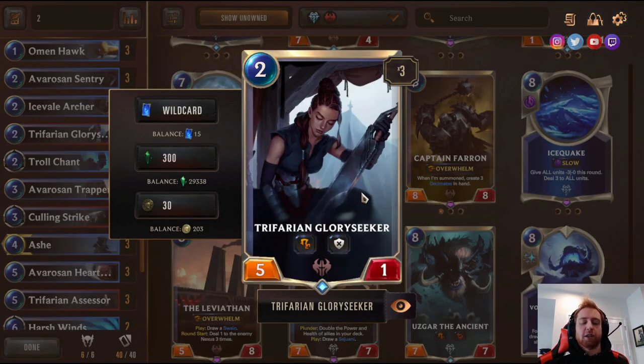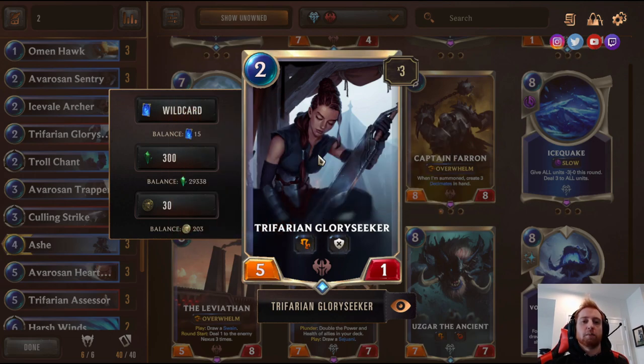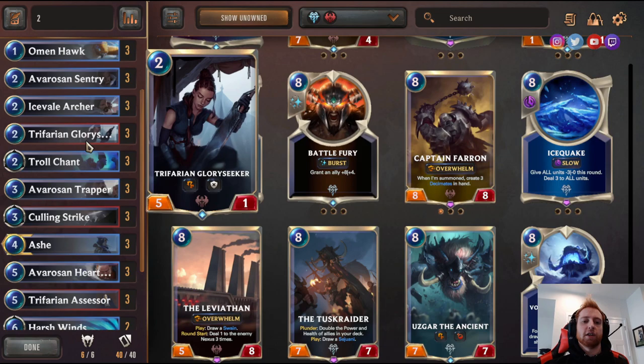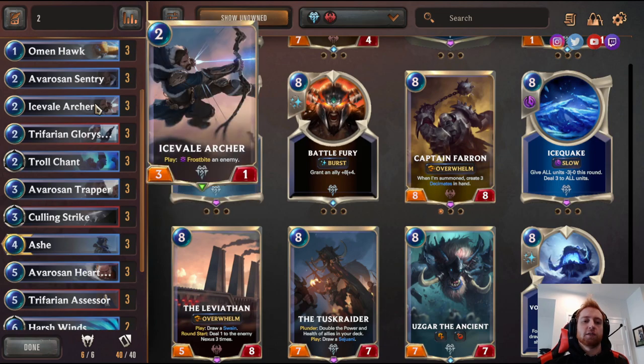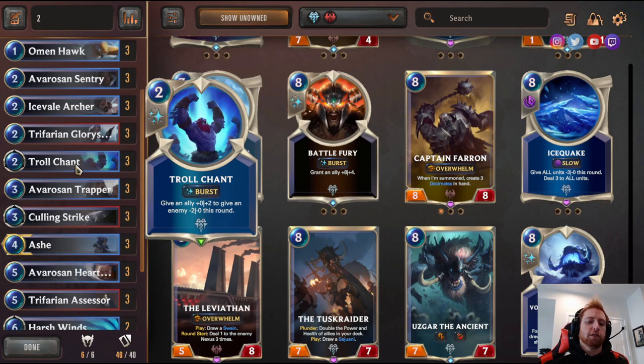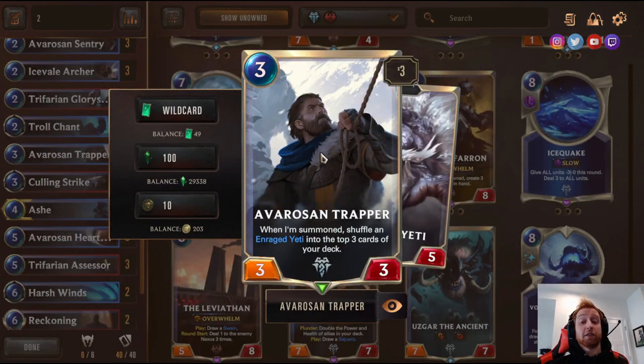Shafarian Glory Seeker — five-one Challenger, which means you can choose which enemy blocks it, forcing them into combat. You can Icefall Archer to freeze one of their units and then hook it and kill it for free, since Frostbite makes the unit have zero attack. Three Troll Chant — give an ally plus zero plus two, give an enemy minus two minus zero this round. It's incredibly efficient for two mana, insanely well-rounded and versatile. Three Riss and Trav — I think this card is bonkers good.